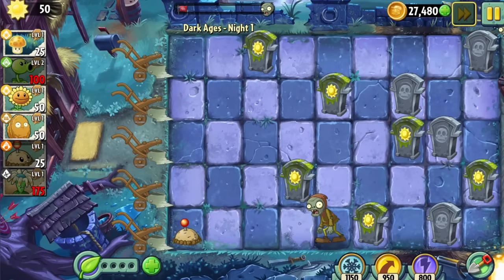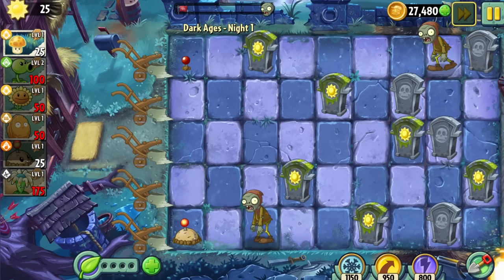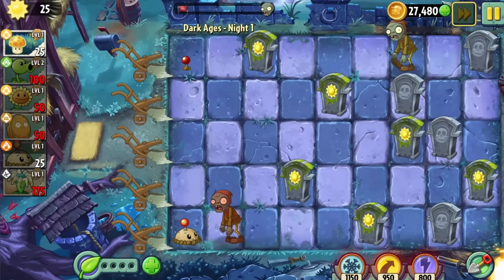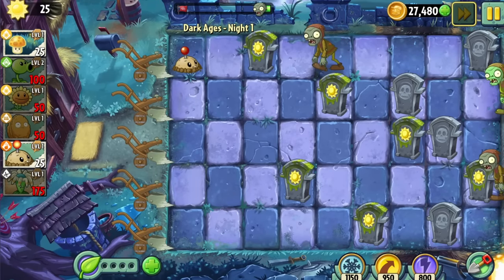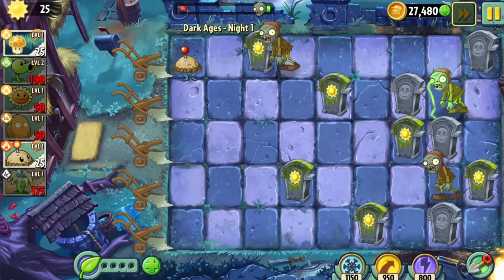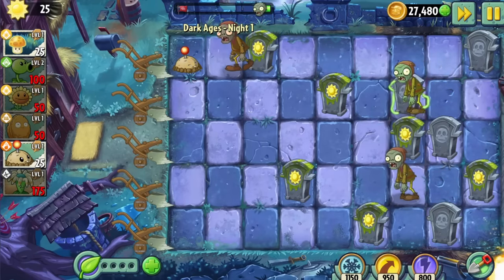Dark Ages — the world that's infamous for giving no sun from the sky. So how did I beat Day 1? Well, I didn't. We start off with 75 starting sun. The level has many sun gravestones we could use to get sun, but none of my available plants cost 75 sun or lower and can attack tombstones. We'll come back to this one later, but for now it's time for Neon Mixtape Tour.